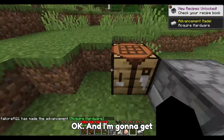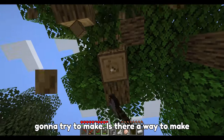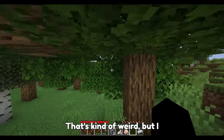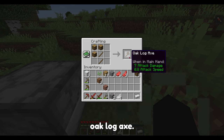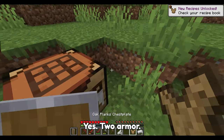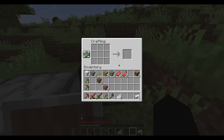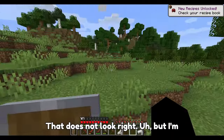I'm gonna get some wood. Is there a way to make just oak wood, like not planks or whatever? Oak log pickaxe, oak log axe - 7 attack damage, dang. Can you make an oak chestplate? Yes, 2 armor. I need the beef helmet. That does not look right, I'm so sorry. But I'm gonna keep it on.